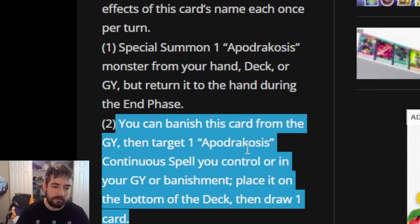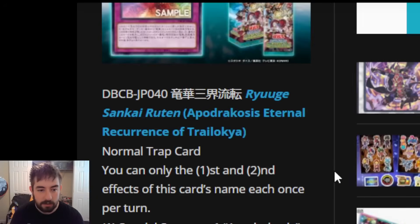The second effect says: you can banish this card from the graveyard, then target an Apodrachosus continuous spell you control, or in your graveyard or banishment — place it on the bottom of the deck, then draw one card. I really like that this works even on an Apodrachosus gate that's either in the grave or banished as well. That just makes this card so free. If something already got removed and sent to the graveyard or banished, this card just puts it back and gets you a free draw, which is honestly kind of nice — a pretty nifty effect to keep those recycling.